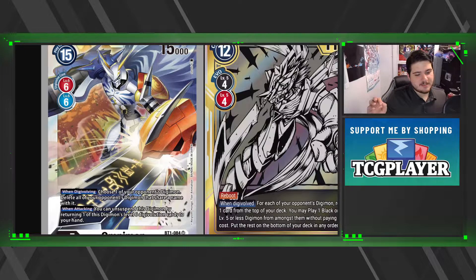In English, the wording would make it sound like the moment it starts evolving, its effect goes off immediately, wiping the board. But it's actually 'when digivolve' — meaning at successful completion. So the moment he successfully digivolves, his effect goes off: choose one of your opponent's Digimon, delete all your opponent's Digimon that share a name with it.